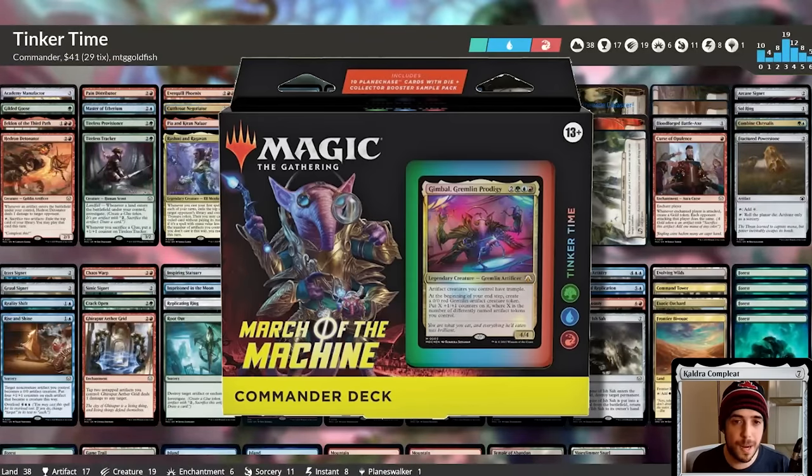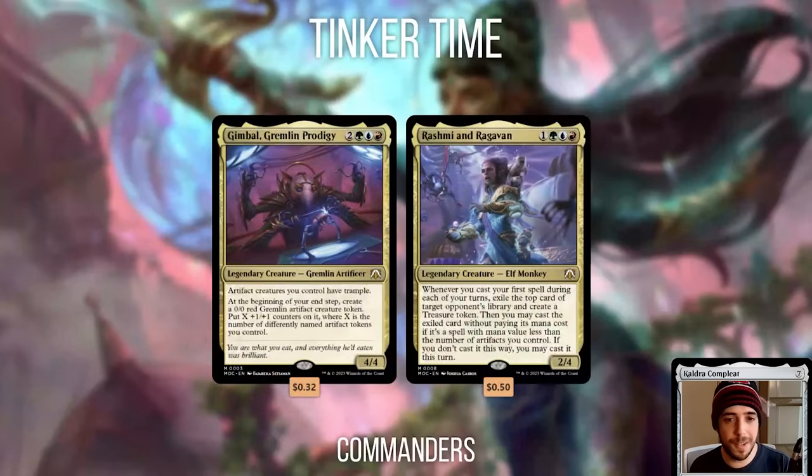Next up, we have Tinker Time, which is Temur artifacts and specifically Temur artifact tokens. The face commander Gimbal cares about differently named artifact tokens you control — clue tokens, treasure tokens, map tokens, gold tokens. The more differently named artifact tokens you have, the more powerful Gimbal becomes, making artifact creature tokens with plus-one plus-one counters equal to the number of differently named artifact tokens you control.